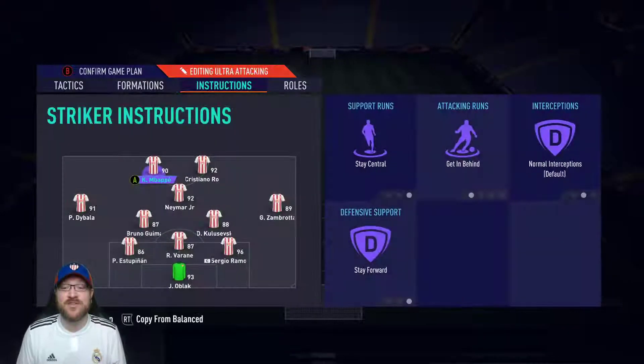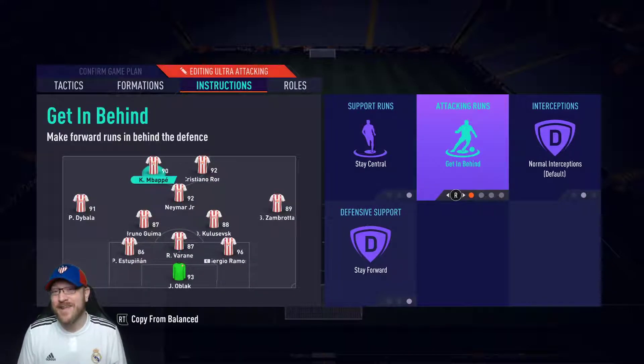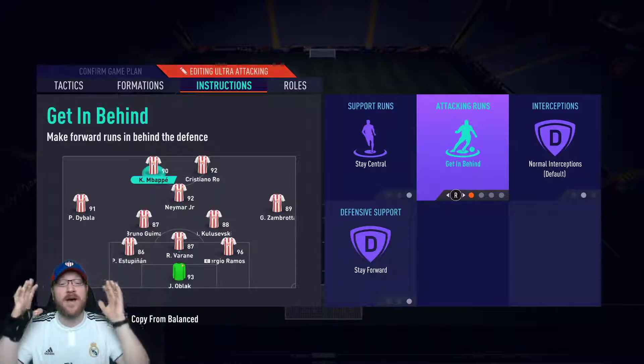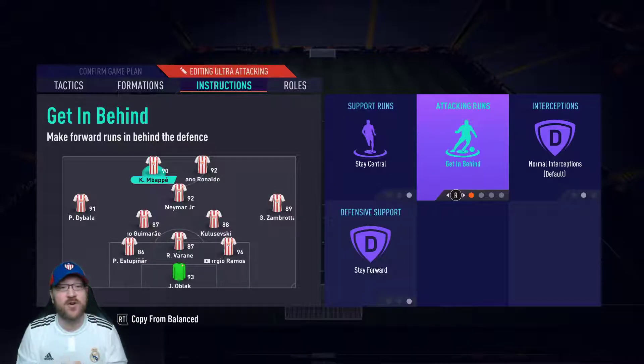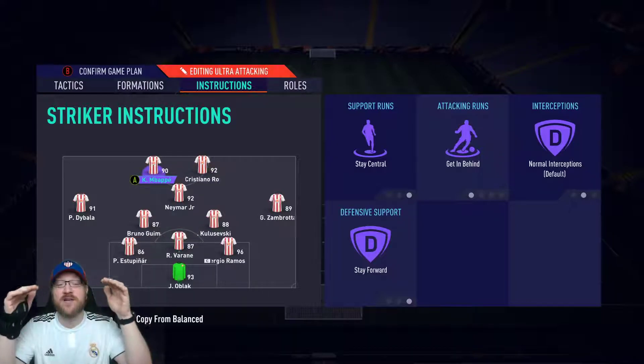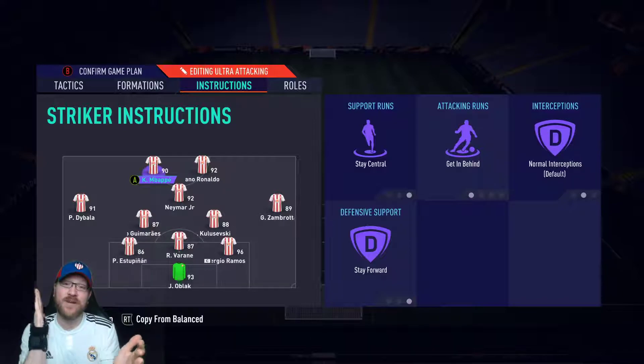For my two strikers, I have them both on stay central, get in behind, and stay forward. The get in behind instruction may be overridden by the long ball setting, but I still prefer having it on get in behind because that's ultimately what we want. We want our back three and CDMs winning the ball back, our strikers making runs, and we want to break out in a hurry to get that easy goal. I want my strikers up there so if I win the ball back at center back, I'm looking at my radar to see if I can get that pass outlet out to them.